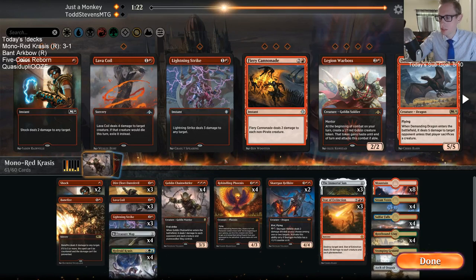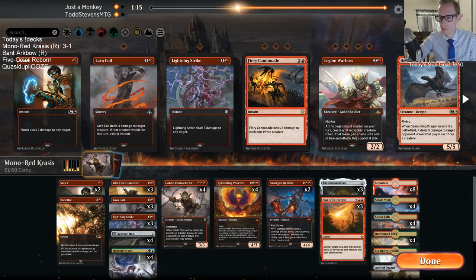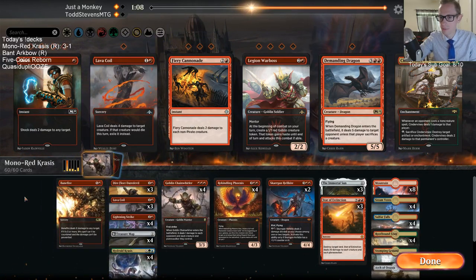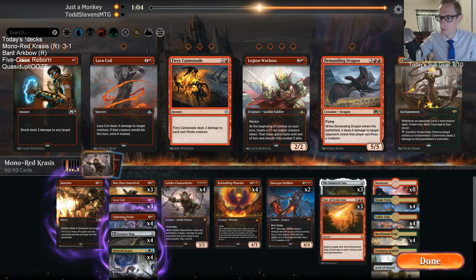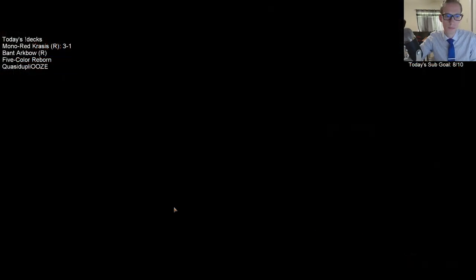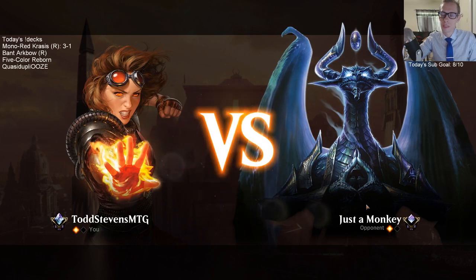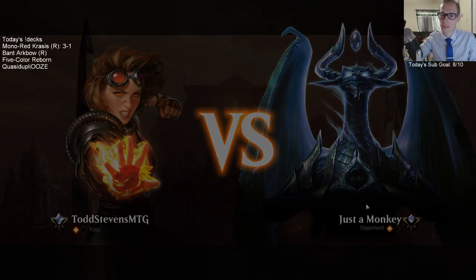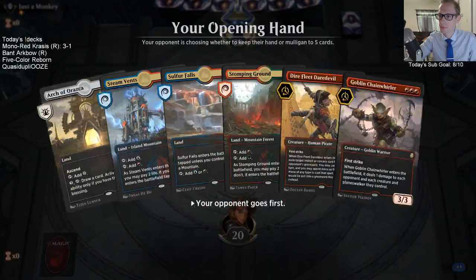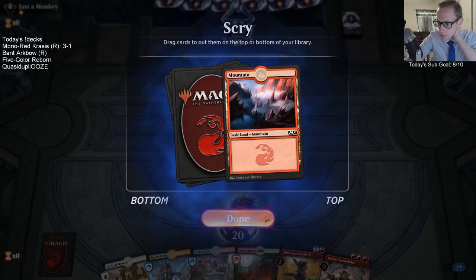I should have had another Star of Extinction and the Banefire in here with less Shock. Oh dang it — I meant to bring in Cinder Vines because of Zixlor's Binding. Whoops, that's alright.